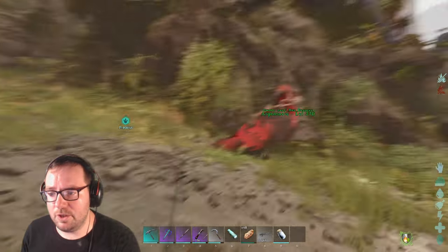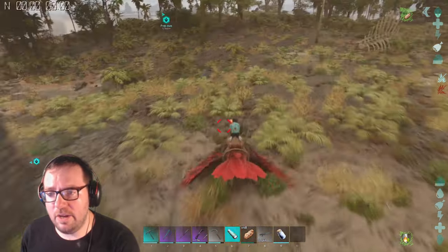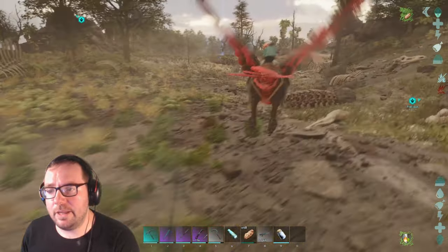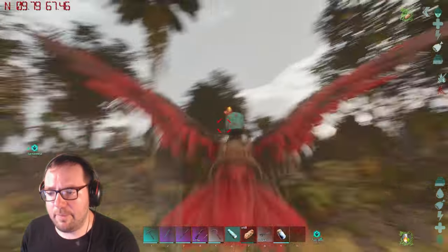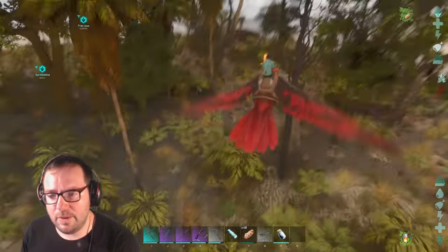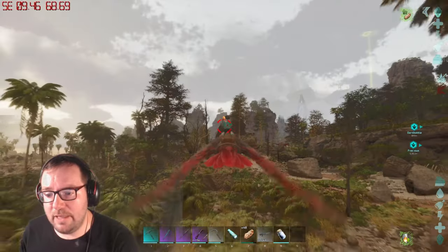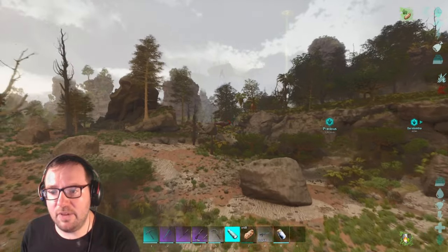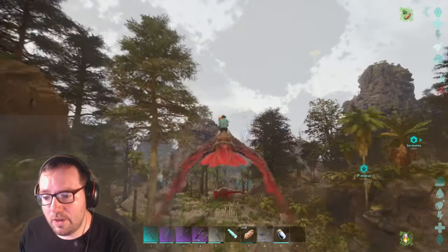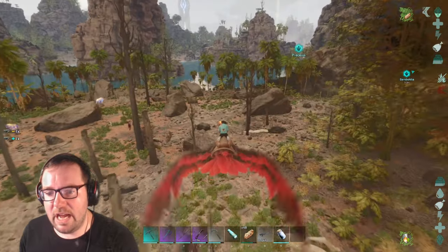The bear trap must have been destroyed. Wow — that was an absolute pain to tame. Knocking it out especially — that had to be difficult. The rock elemental was easy because it kept attacking the gate; that's what made it so easy. But this guy — getting him into the trap, knocking him out, getting the right shot — that was a pain. I will check your stats when we get back to base. Is this an alpha rex? I'm just gonna go kill this alpha rex real quick. And we're back at base.